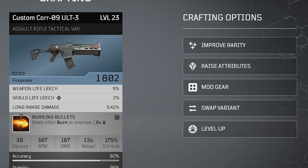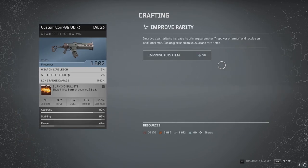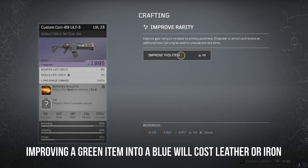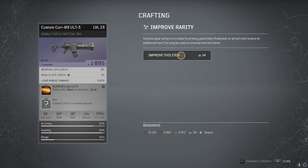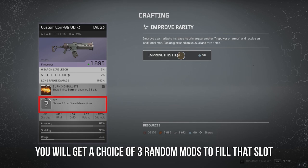Upon unlocking crafting, you'll be met with a menu to start selecting which modifications you want. First up, we have improve rarity. This option lets you increase the rarity of an item all the way up to epic. Improving a green item into a blue item will cost either leather or iron, if it's armor or a weapon. But increasing a blue item into a purple item will cost you titanium. When you improve the rarity of an item, the bonus attributes will be raised randomly. Also, if you choose to increase the rarity of an item — say a blue item into a purple item — that piece of gear will gain a mod slot, and the game will present you with three random mods you can choose from to add to that piece of gear.